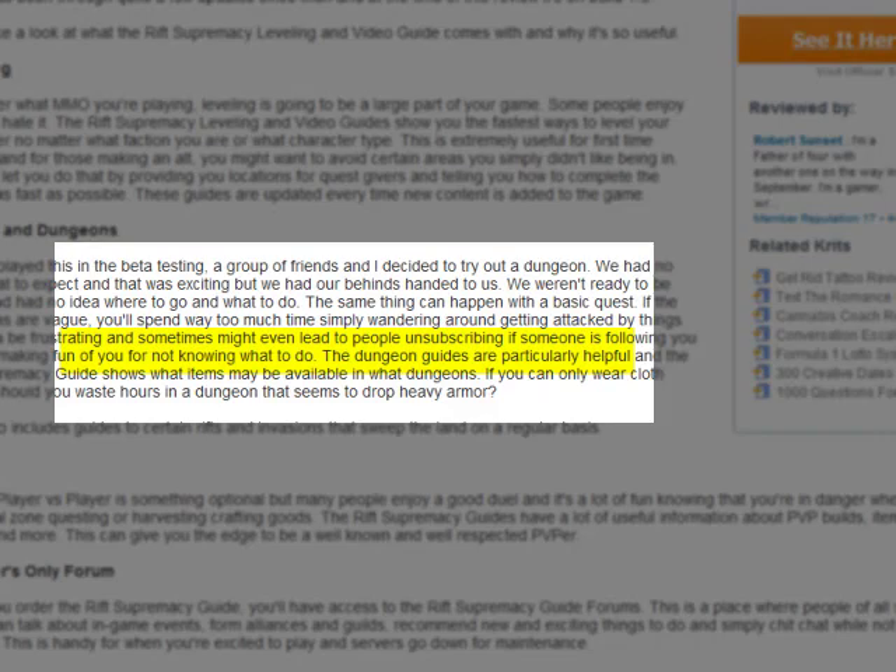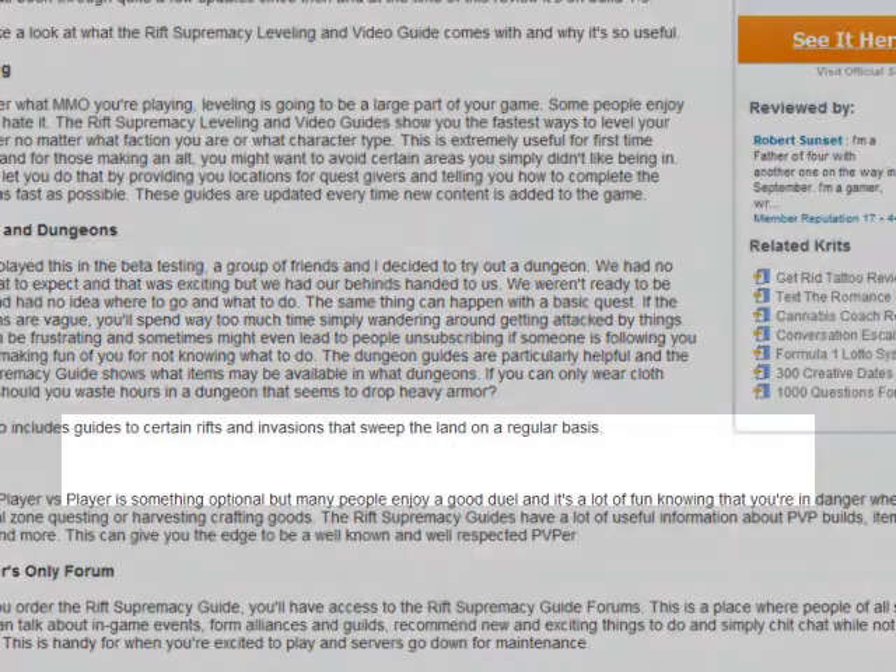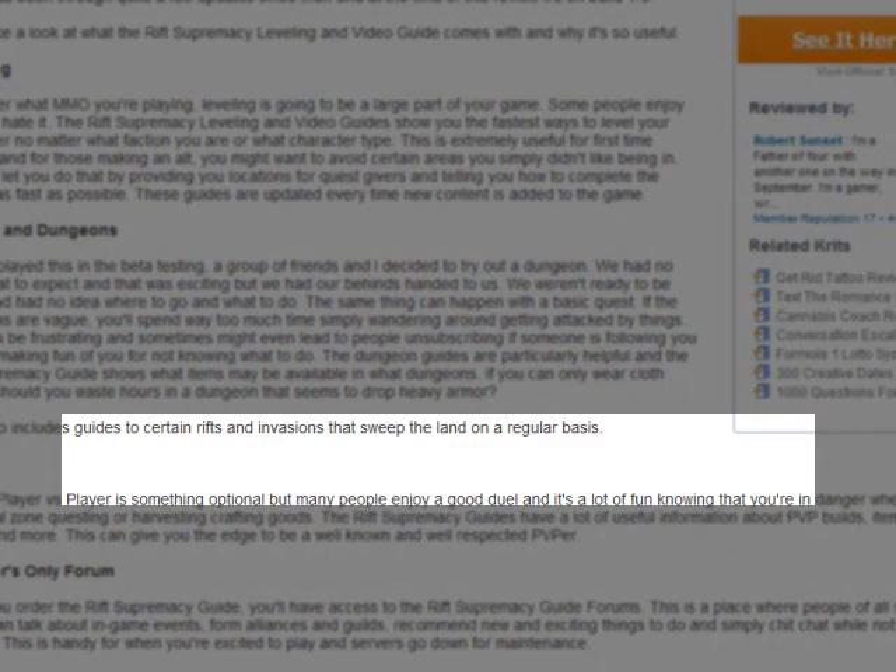The Rift Supremacy Guide can spare your pride as well as save you a lot of time. There is also the PvP element to the game, or the player versus player battles. This is when you actually fight against other live players, and the Rift Supremacy Guide is full of tips and tricks to make sure that you aren't having your posterior handed to you at the end of every duel.